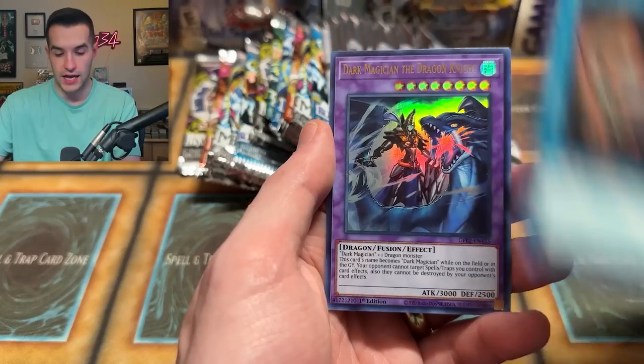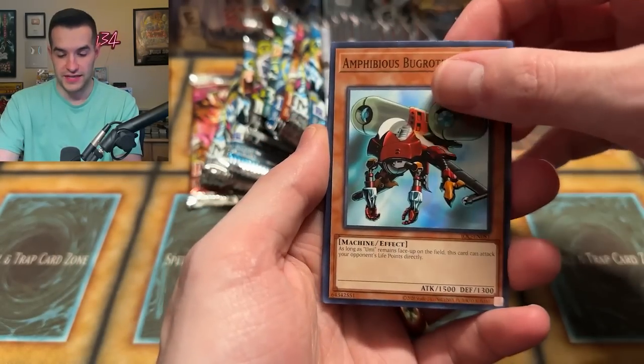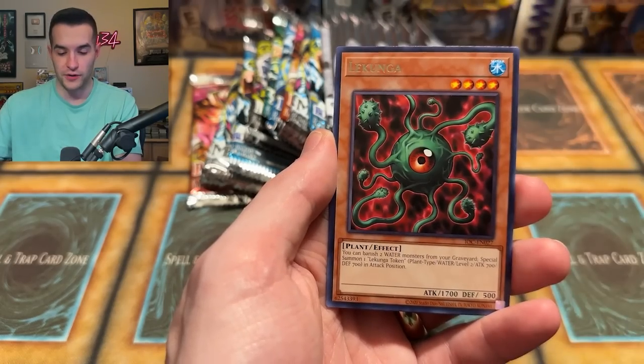We have Rtalian and Dark Magician the Dragon Knight — nice card. That's kind of normally how it goes — promos can really make the difference in a product, which is why we're happy to see tins have promos inside, which is going to be pretty amazing. Amphibious Bugroth, Thing in the Crater, Recycling, Soul Absorption, Gigantis, Thundercrash, Spirit of the Pharaoh, Greed, La Jinn, and a Yellow Gadget Shield.